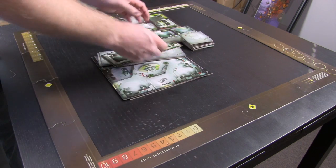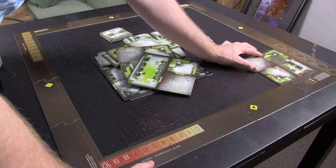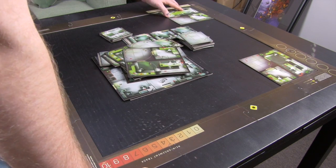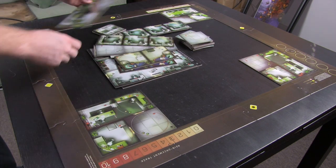Per the instructions, corners are the only four-by-fours, so those go first. At this point it doesn't necessarily matter which orientation, so I'm going to put these two with the halls facing in and this one with the hall facing out.